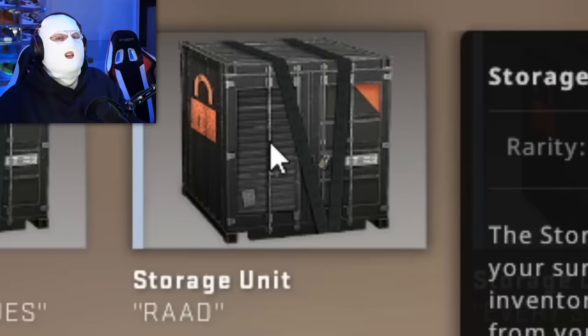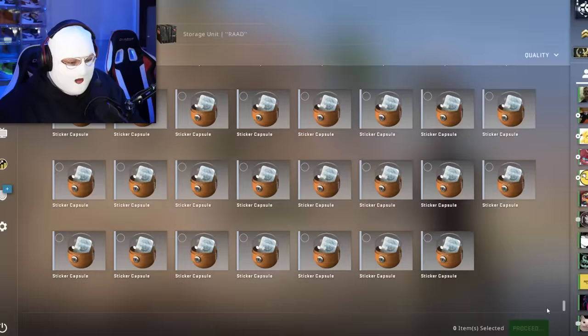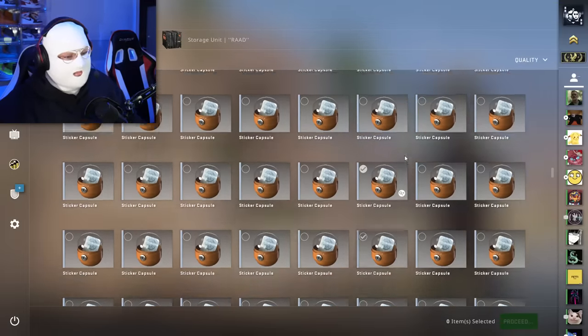One storage unit is called 'Rad' for a reason. One night at 4 or 5 a.m., me and Rad were in TeamSpeak, and he thought that since Sticker Capsule 2 with the Crown Foil is expensive, Sticker Capsule 1 would become just as expensive one day. Well, it's been a year or two and it hasn't moved at all — they've definitely gone down since we bought them. Shout out to Rad for gaslighting me into buying so many Sticker Capsule 1s. Spoiler: it wasn't a good investment.